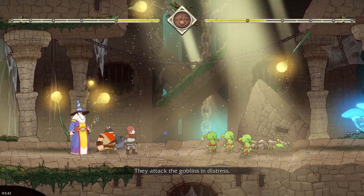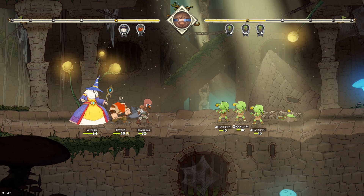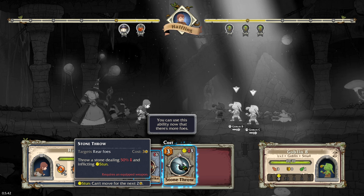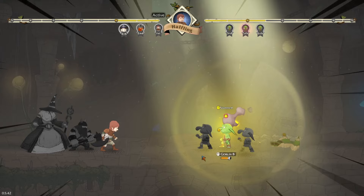The goblin is in distress — who are the bad guys here? The next indicator shows whose turn is coming up. The halfling can now use a Stone Throw ability since there are more foes — targeting rear enemies, inflicting 50% damage and stun. They can't move for the next two time counters. We chuck a stone — boom, they've been bopped on the head.